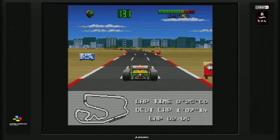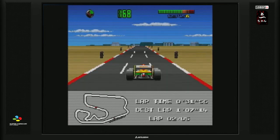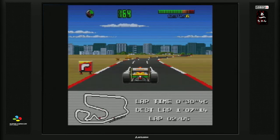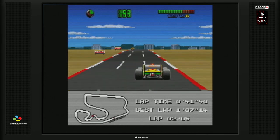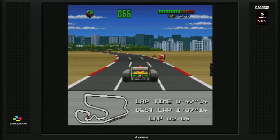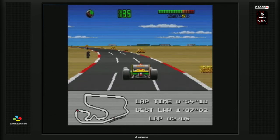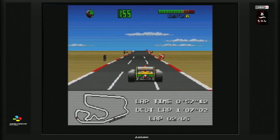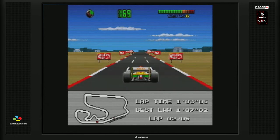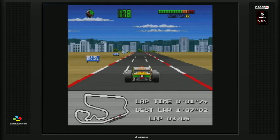Ce bruit de décélération est assez magnifique au passage. En ce qui concerne le HUD, on a les kilomètres par heure — plutôt des miles par heure, je pense. À droite, vous avez la boîte de vitesse avec les régimes moteurs. Je trouve le HUD plutôt intéressant dans le sens où il est très visible. Il n'y a pas des choses partout — ils ont mis ce qui était intéressant à savoir, pas plus, pas moins. C'est plutôt correct, plutôt visible.